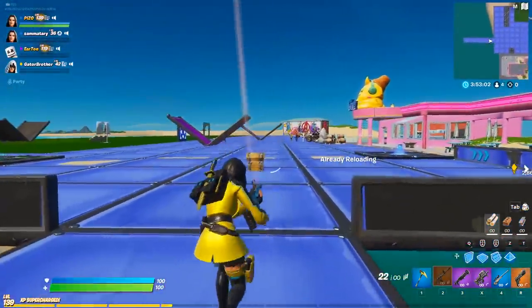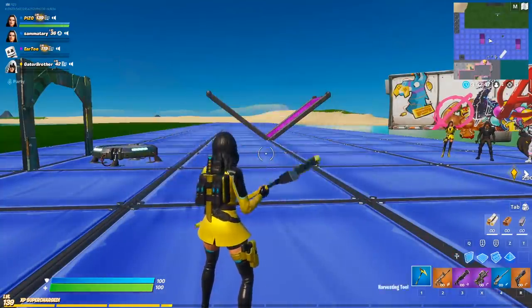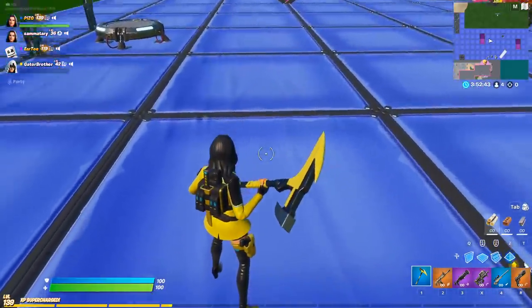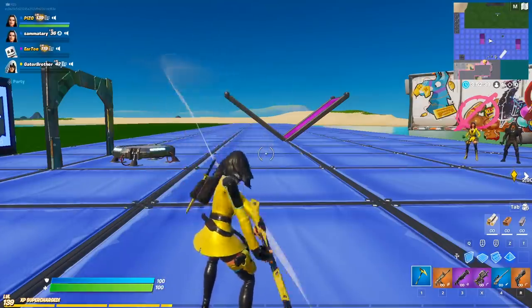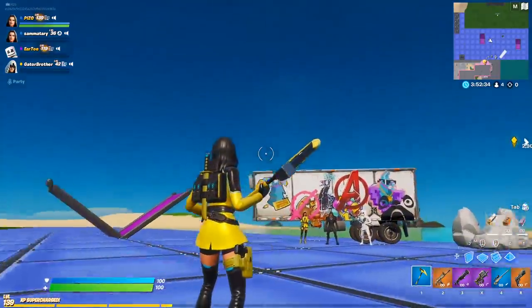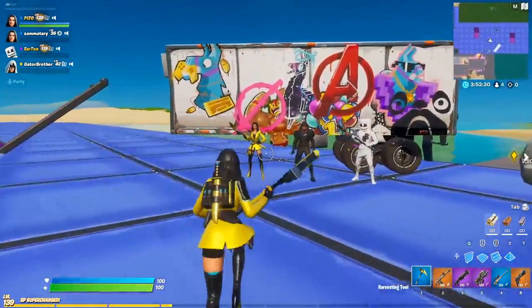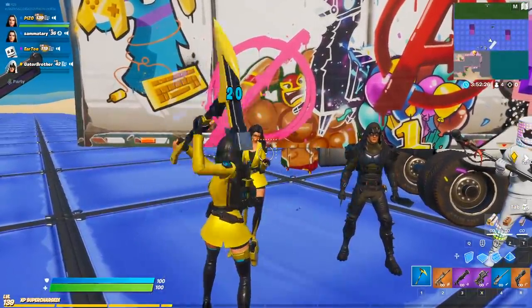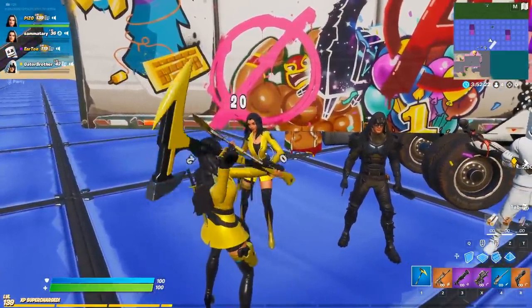ADS is fine. Equip and unequip on the harvesting tool — no streak here, but a very affordable harvesting tool as it comes in the pack altogether for $4.99. This is an interesting yellow; I have some really good combos picked out already. ADS is fine, no problems there. Hitting opponents with shield and without — that's like the SpongeBob thing, you guys get it.